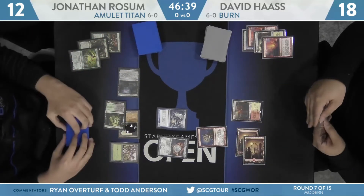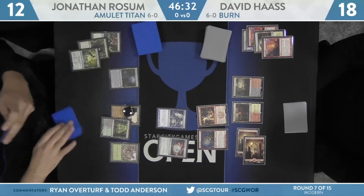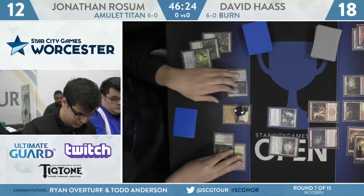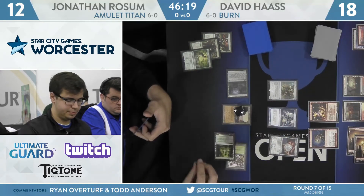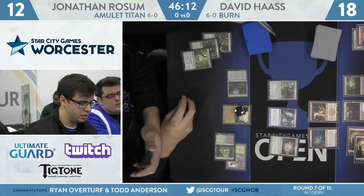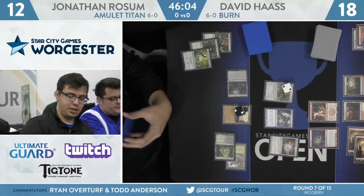Now we're back on Haas' side of things. There's Eidolon of the Great Revel. Bloodstained Mire is the land. No attacks with the Goblin Guide — not interested in trading that with the Trinket Mage. At this point, a land is what gets Rossum out of this, and attacking with Goblin Guide is just going to trade with Trinket Mage and potentially give Rossum an out. Back on Rossum's side, here's a Walking Ballista for two. That's just outside Eidolon range, so no damage off casting that spell, and Rossum can use that to trade with one of these creatures — probably the Eidolon if he goes for that.